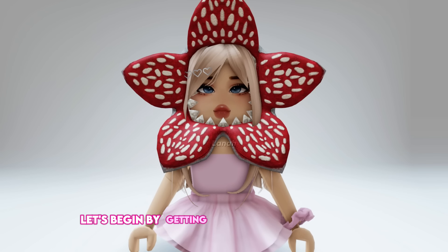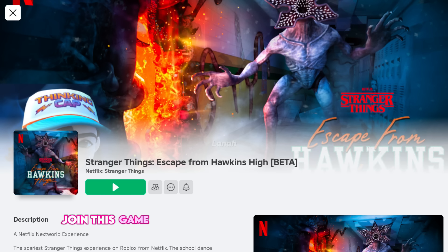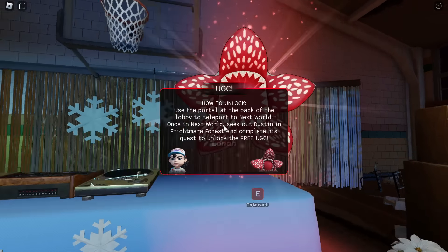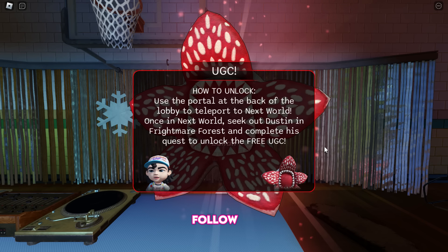Let's begin by getting this new Stranger Things Demogorgon Plushie Head. It's a really cool plushie item. Join this game, Stranger Things: Escape from Hawkins High Beta. To obtain the UGC item, we must complete a quest in the game that is very easy to complete. Follow me.